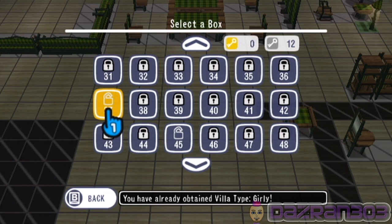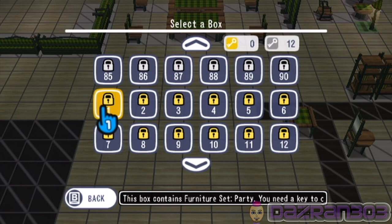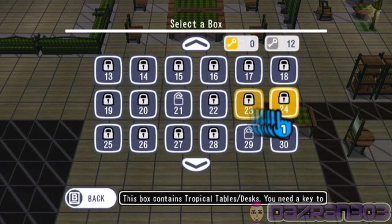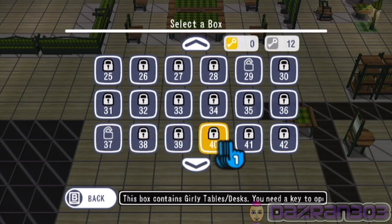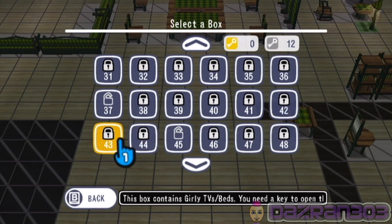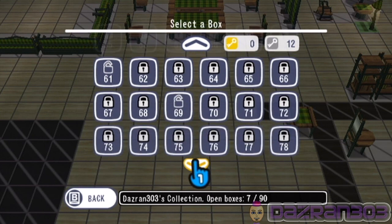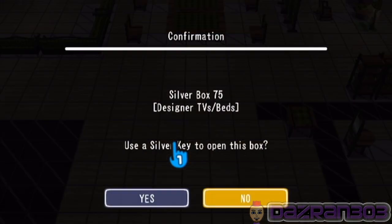I thought the guy said if I completed the castle objective I could get a villa type castle. Is there any more? Oh hang on — armories! This is something that's got to do with the castle for sure. Designer chests, armories, designer TV beds — you know what, I'm gonna buy a big bed.